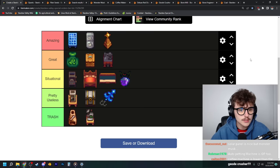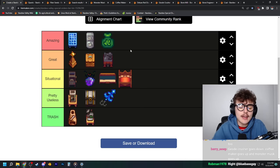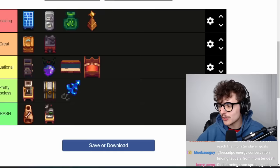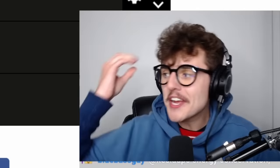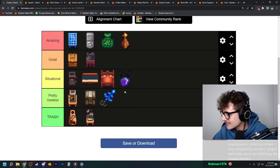So yeah, maybe I should order these tiers. The geode crusher is quite literally the definition of situational. I feel like the fiber seeds might be amazing and the mini obelisk might be great. I'll keep the mini obelisk in amazing though and have a big amazing tier because all of these items are extremely valuable. Monster musk can even help you reach the monster slayer goals — that's exactly what situational means. A chat member brings up dragon's teeth as a use, and you know what, I'll put the monster musk above the geode crusher.